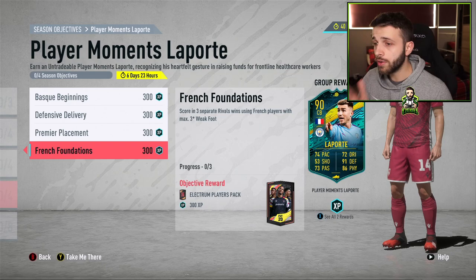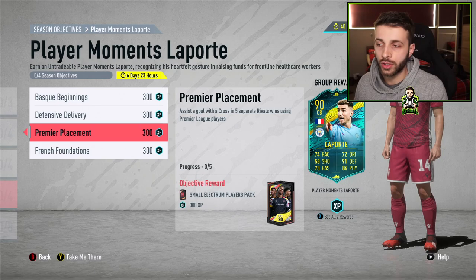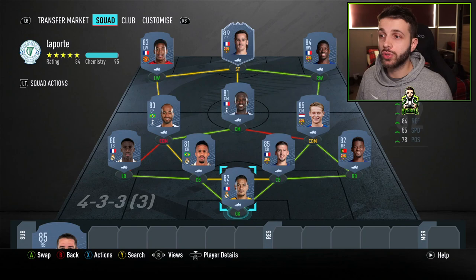The last objective is 'French Foundation' — score in three separate Rivals wins using French players with at least three-star weak foot. That's actually easy. However, you need five wins for Premier Placement, so focus on completing that first once you're in a game. Getting an assist with a cross using a Premier League player is the one you really want to focus on completing first.